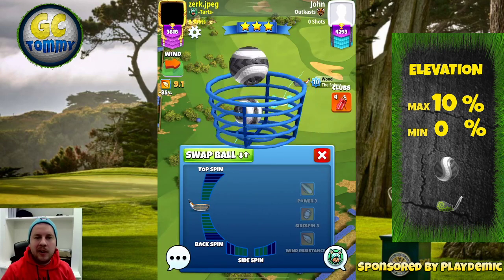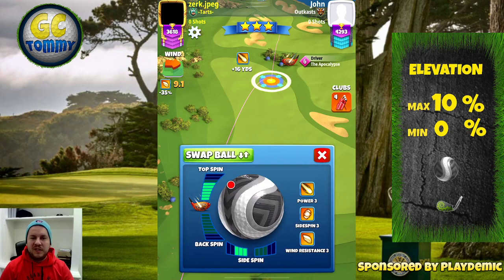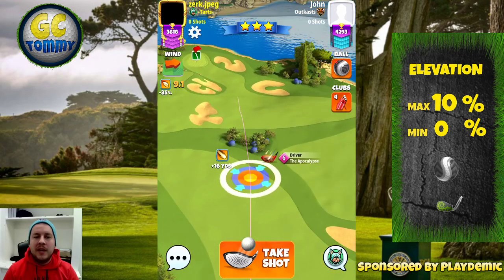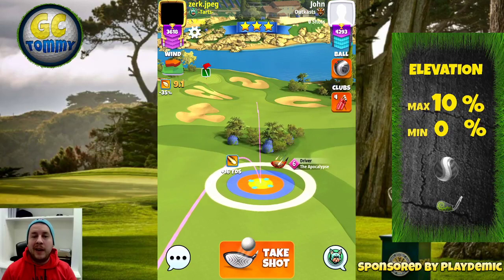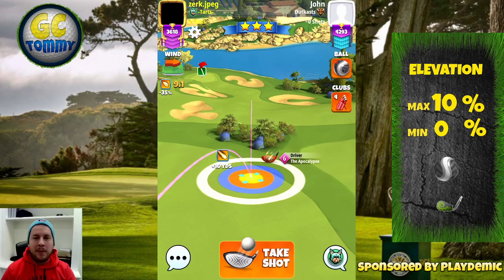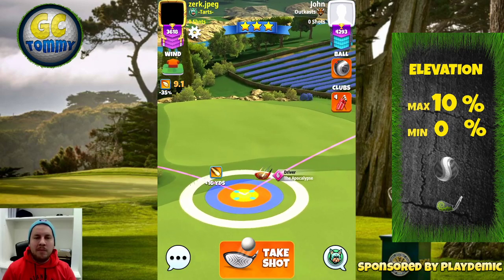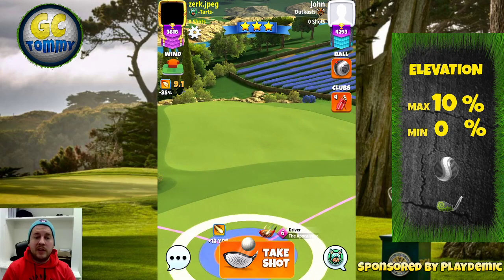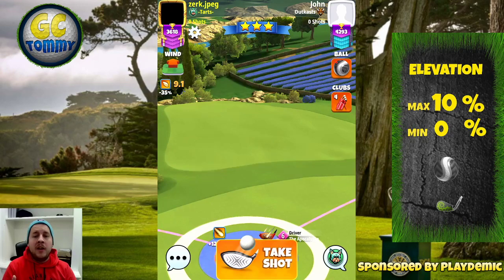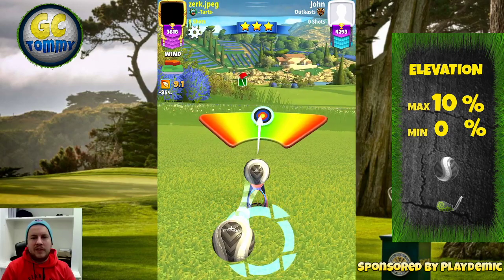We're going to start by using a driver that gives us 6 bars of topspin. It doesn't have to be the Apocalypse level 6 — it can be Apocalypse level 3 plus X from high level 8, or the Thor's Hammer level 5 plus. So you have multiple drivers to choose between. We're aiming a little bit more to the right of the fairway when the wind is left to right, and if we have wind coming right to left, we aim a little bit more left of the fairway instead.